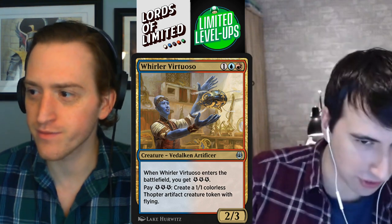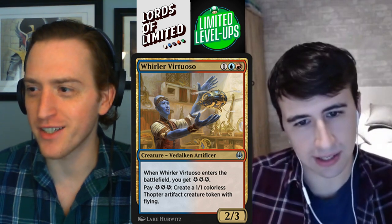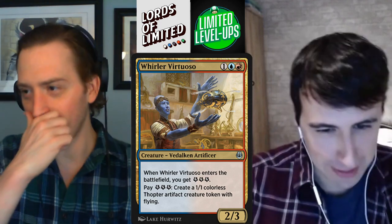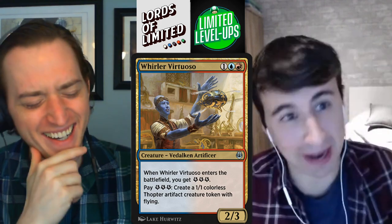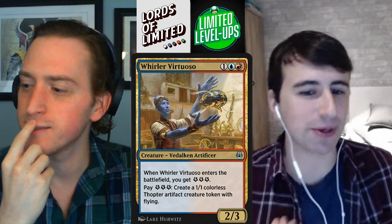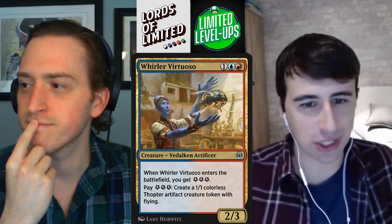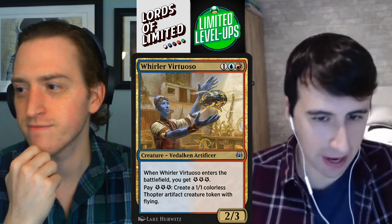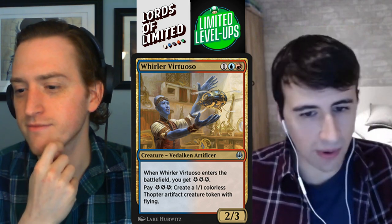Next up we have Whirler Virtuoso — another sick one. One blue-red for a 2-3 Vedalken Artificer. Artificer actually matters — there are some Artificer matters cards in the set. When Whirler Virtuoso enters the battlefield, you get three energy. You pay 3 energy to create a 1-1 colorless Thopter artifact token with flying. This card is insane — this is like a B+. Energy seems a little toned down to me with the mixture of Kaladesh and Aether Revolt, but it's definitely present, and certainly more concentrated in green than any other color.